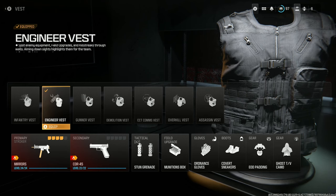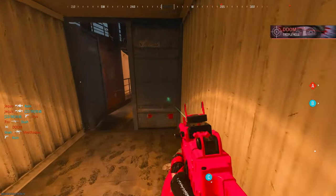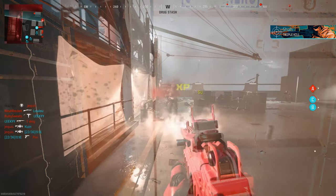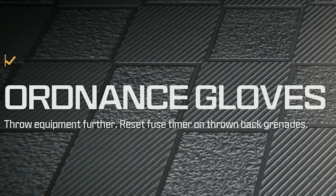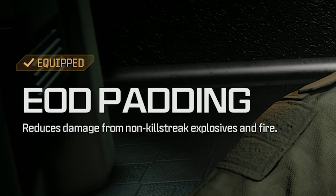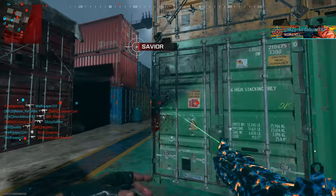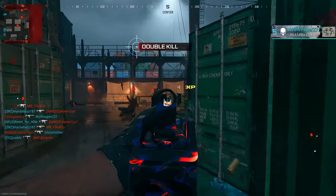For 'affected by tactical,' run the Engineer Vest with double stuns. Don't use flashes because if you blind yourself you're probably going to die. Use Munitions Box, Ordnance Gloves, Covert Sneakers, EOD, and Ghost or Tac-Mask — whichever you want. Don't use flashes or tear gas.